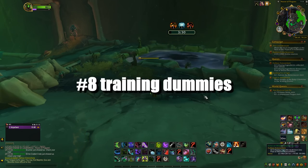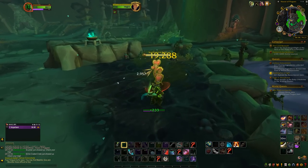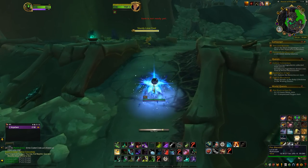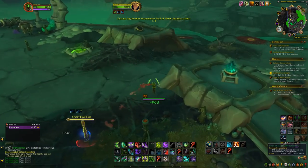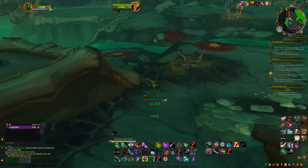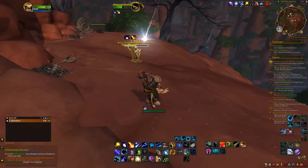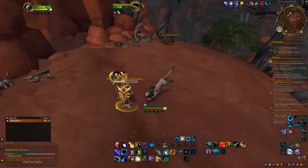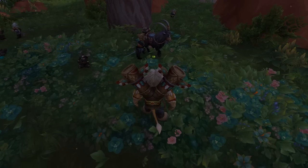Number 8: Training Dummies. They're very useful, as they allow you to test your abilities, or simply if you need a target for any given reason. The one I'll be mentioning is a toy you can get from a treasure in the Waking Shores — it's the Black Dragon's Challenge Dummy, which drops from the Lost Obsidian Cache. To unlock it, you first need to go to a specific location.